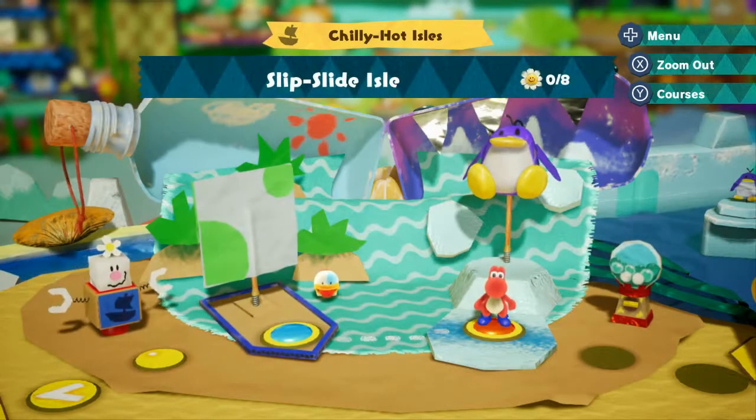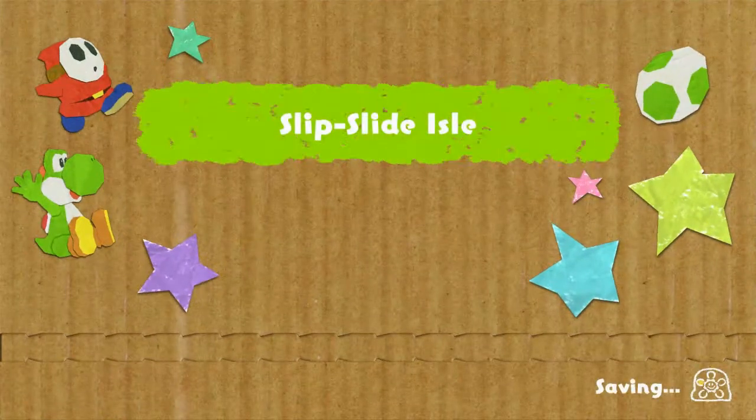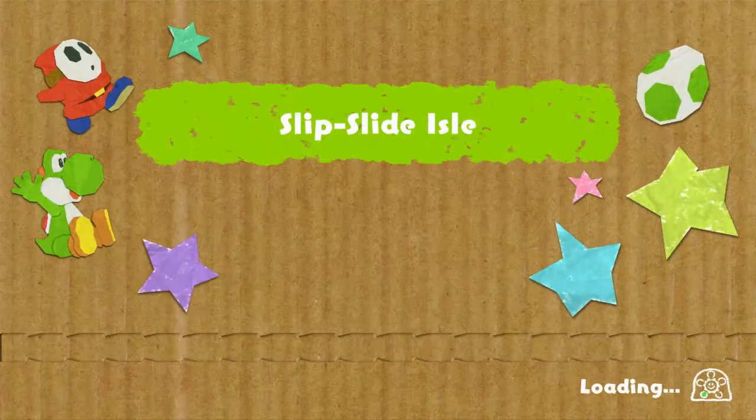We're going to Slip Slide Isle, which of course will probably involve everybody's least favorite mechanic in platforming: ice physics.